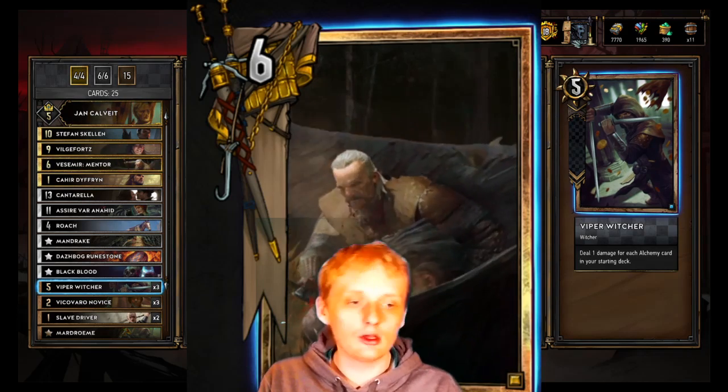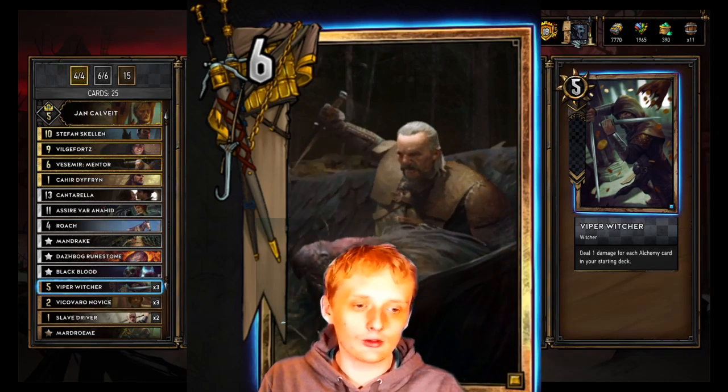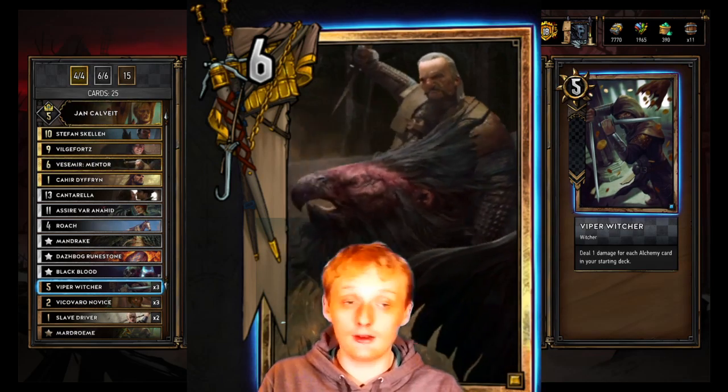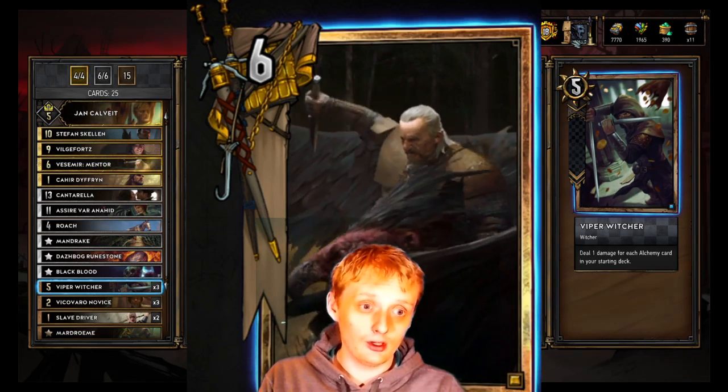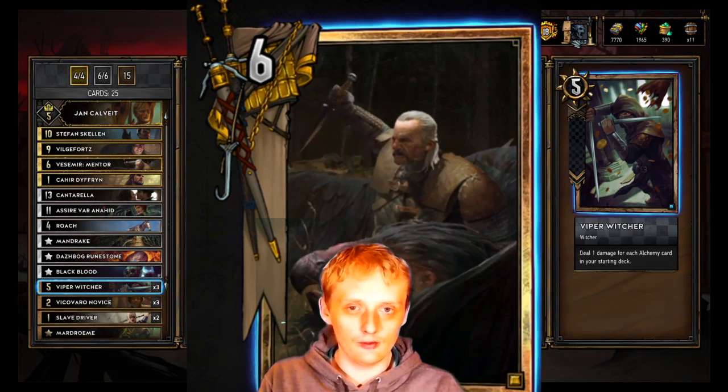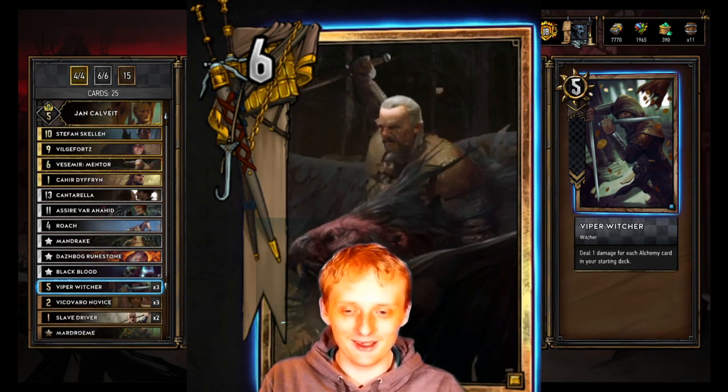The viper witcher deals one damage for each alchemy card in your starting deck. We have ten, so he does ten damage. If you hit a ten power target, he's effectively a 15 power bronze, which is crazy. But you're usually using him just to remove everything annoying that your opponent has.